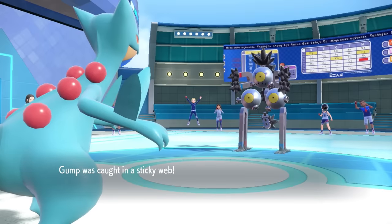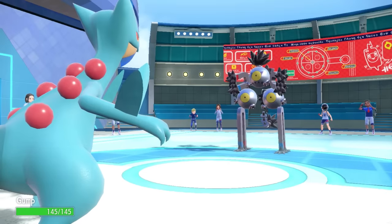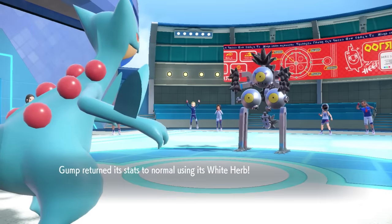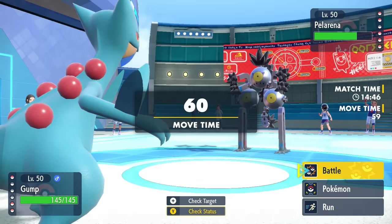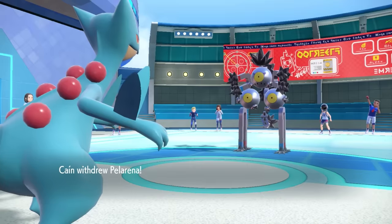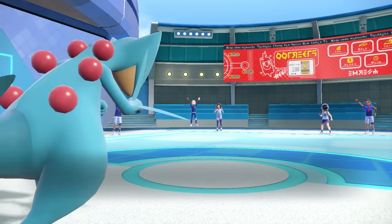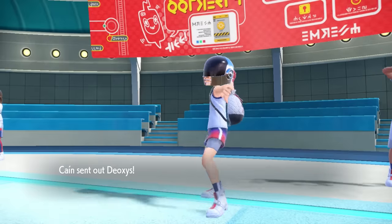Ordinarily absolutely detrimental to what Sceptile can do, but after the speed drop I'm able to pop the White Herb item, which not only brings my stats back to normal but also doubles my speed — and the fact that I've now used up my item means Unburden is active. This is also the perfect Pokémon to set that up against, because I know being locked into Earth Power, I can take an attack easily and get up a free Swords Dance.